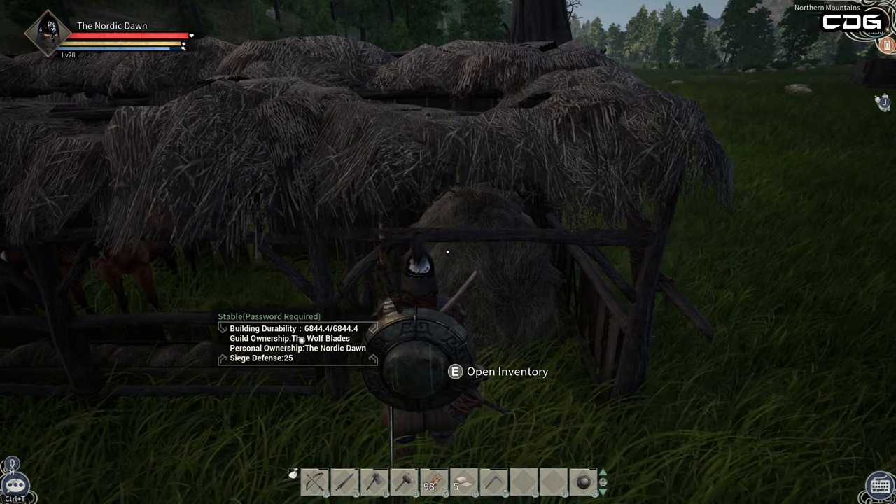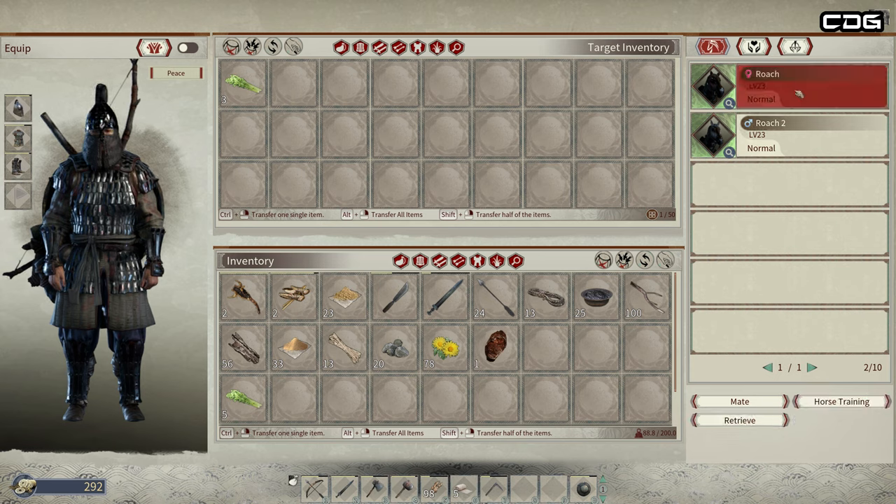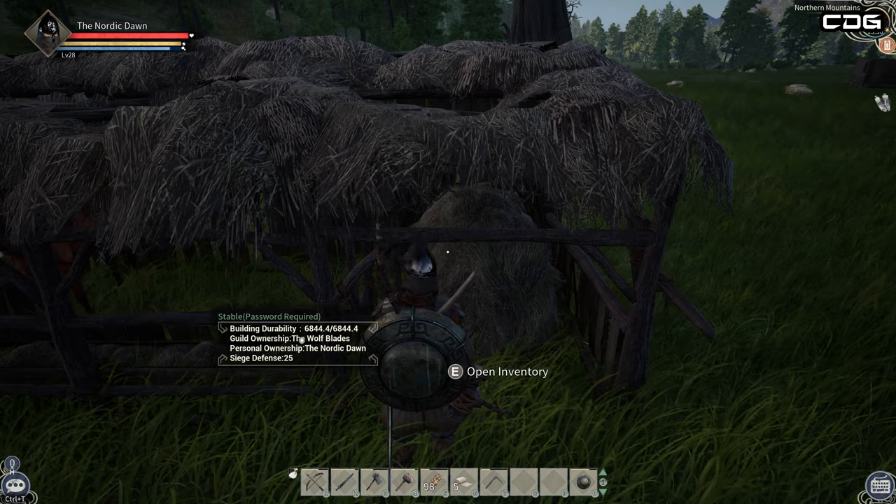In order to retrieve your horse, you just have to press E to open the stable inventory, click on the horse you want to retrieve on the right-hand side, and then at the bottom on the right is the retrieve button. Pressing that will bring your horse out of the stable, and that's how you do it.